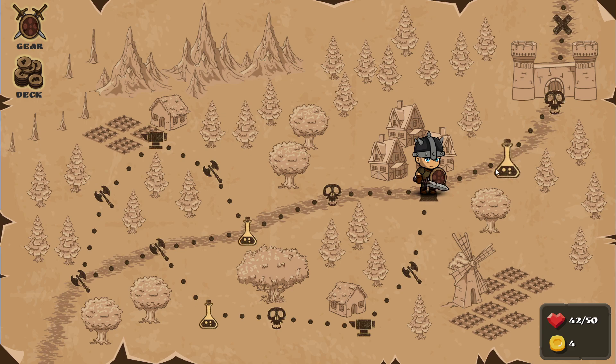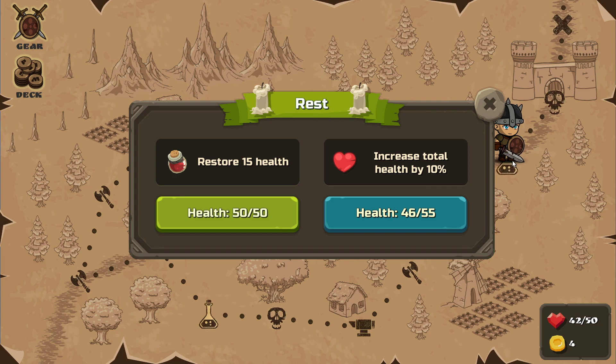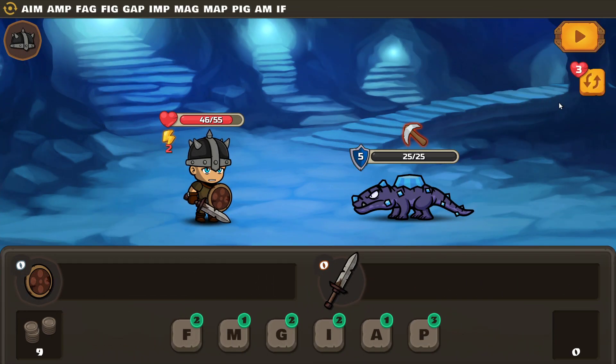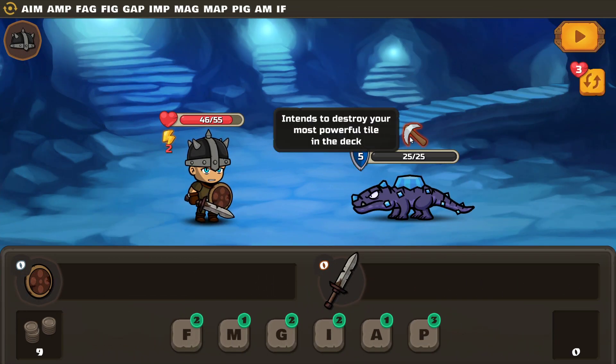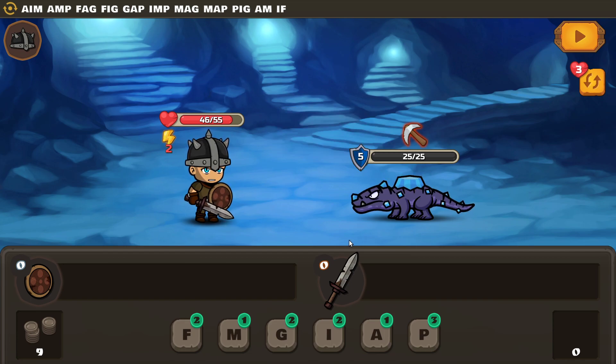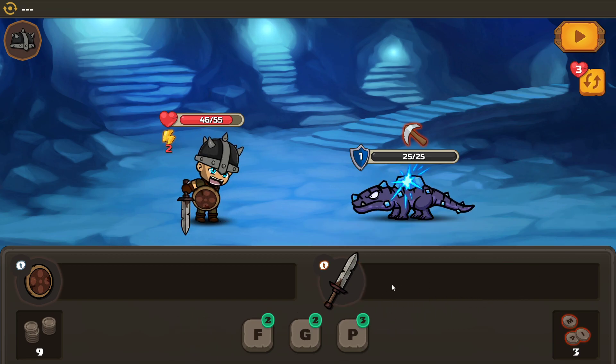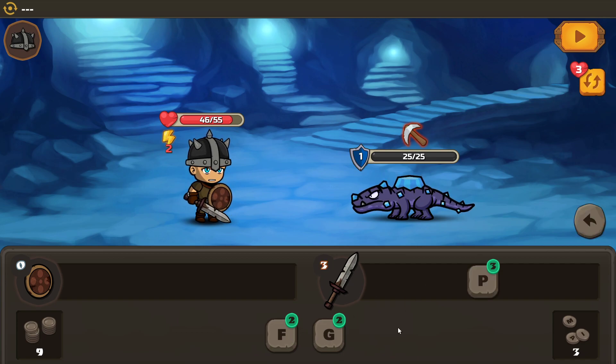And leave. Can I go back this way? No, forward it is. Ever onwards. I guess I don't need to worry about taking damage so much — there's plenty of heals. Increase your max health. The heals look generous. You have armor — enemy intends to destroy your most powerful tile deck. Dirty, dirty, dirty. The piece seems like a good one.